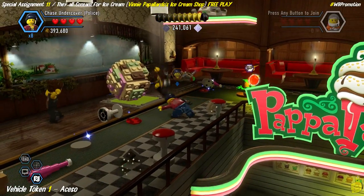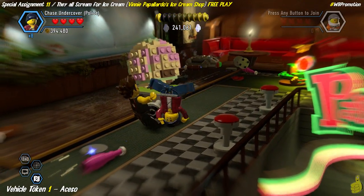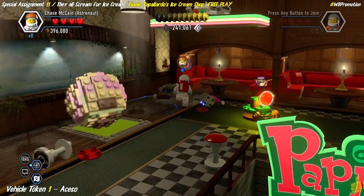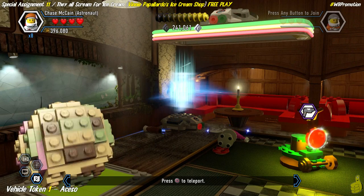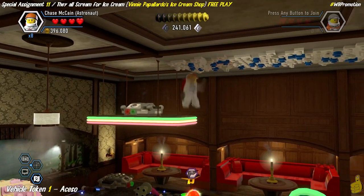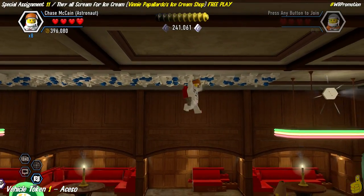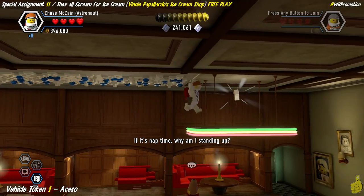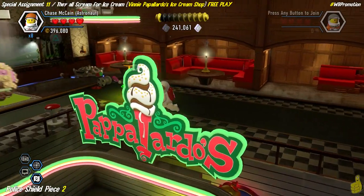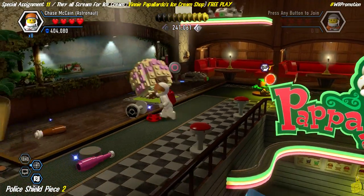We move the rock over to the pad here and change it from red to green, which activates the teleporter in the back. We have Scotty beam us up to the upper level, then use the white and blue checkerboard roofing to climb all the way over to the far right side. Note: you have to actually mount the rock — get into it with the triangle button or the Y button depending on your platform. We make our way over and grab the vehicle token for the Accesso.